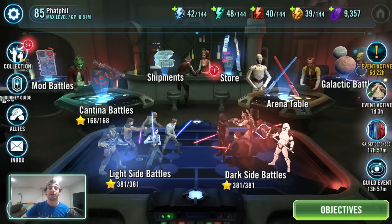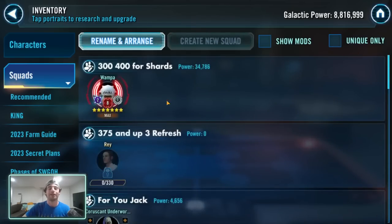Let's dive into regular energy. For any player, you need to be doing 300 minimum, 400 maximum energy towards character shards on hard nodes with regular energy per day. 300 is the bare minimum, 400 is the maximum. That sounds like a lot, but you get 375 free energy every single day — 10 energy per hour.